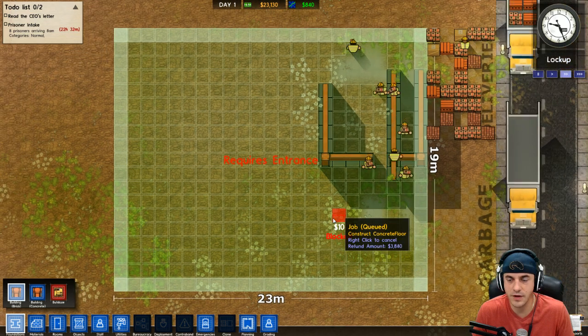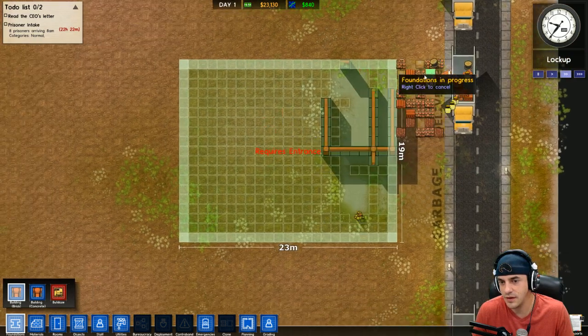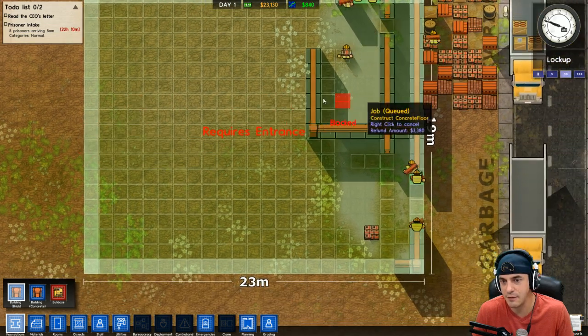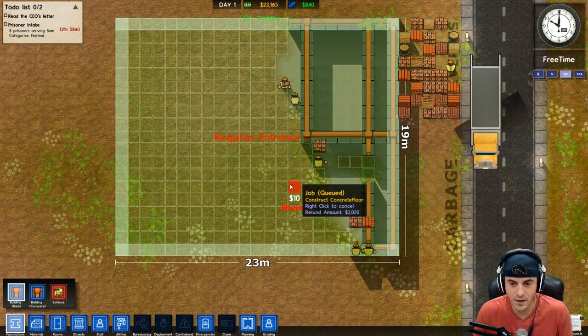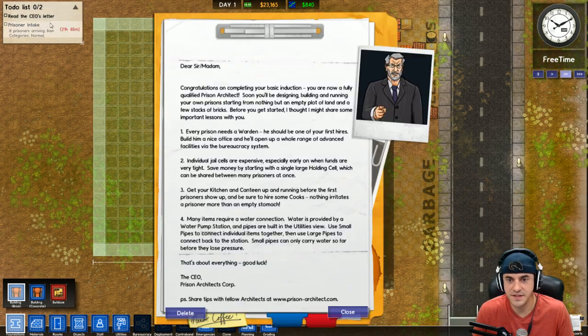So regardless of that, we're going to press forward. As you see right now, things actually have to be delivered. The game does a good job of simulating the fact that you can't just lay something down and have it pop up. The workers have to go to the delivery area, lay down the foundation, and take it from there. One of the good things about this game, at least early on, is the CEO tells you what you need to get started. We're going to look at this letter while they're moving around.